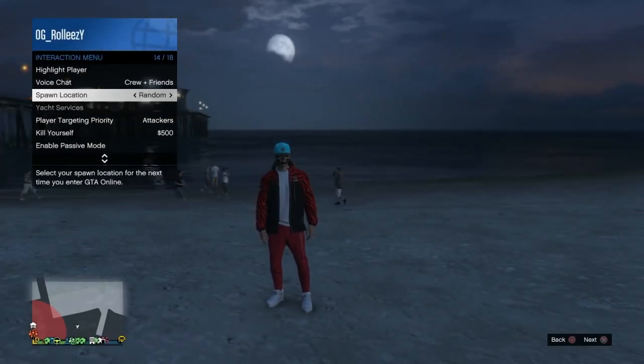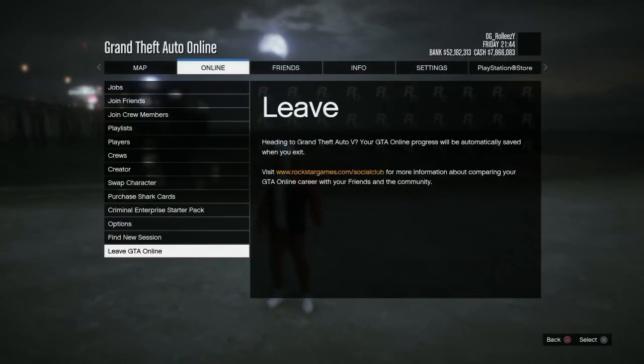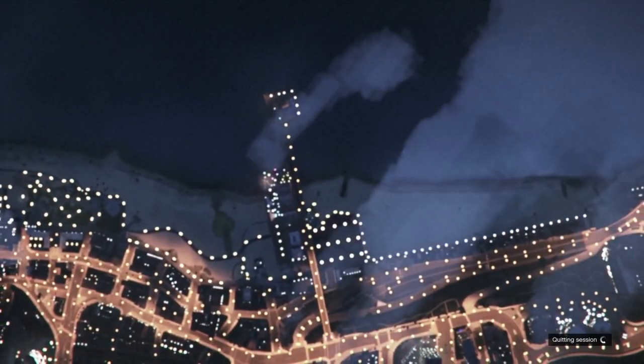I know in my last video I said you have to be rank 80 — you don't. Spawn location set to random. Just be wearing a forward cap, rebreather or not doesn't matter, and normal clothing. I recommend actually just having a crew t-shirt on, some jeans and a pair of shoes. Nothing crazy.